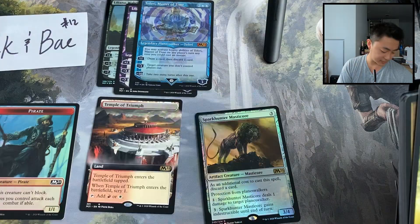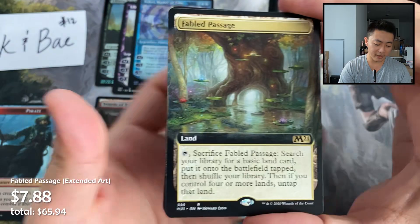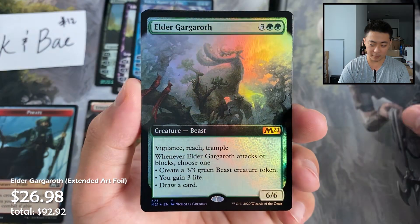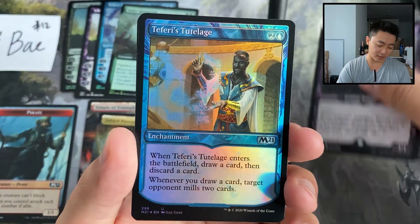The token is in the back. Got a mountain showcase foil, a Fabled Passage extended art, a foil Subira — foil rare — and another mythic, extended art foil Elder Gargaroth! Oh my goodness, this box is turning out to be a really good one. Liliana, Standard Bearer and Teferi's Too Old — okay, that was pack two.